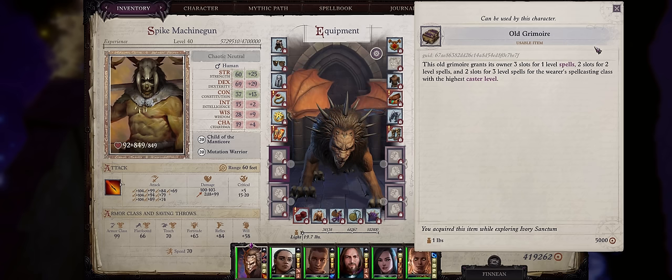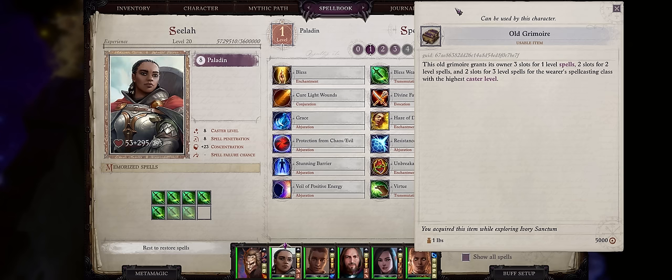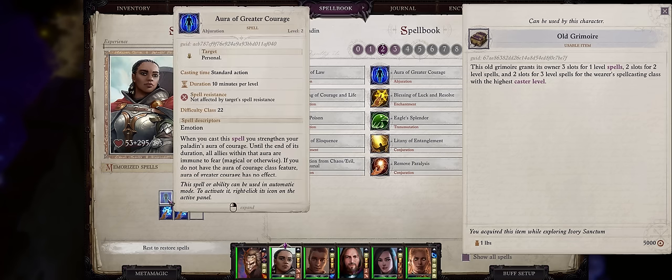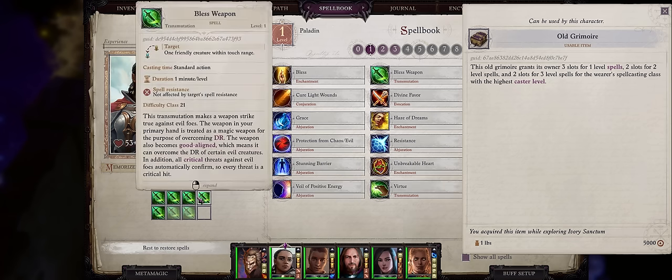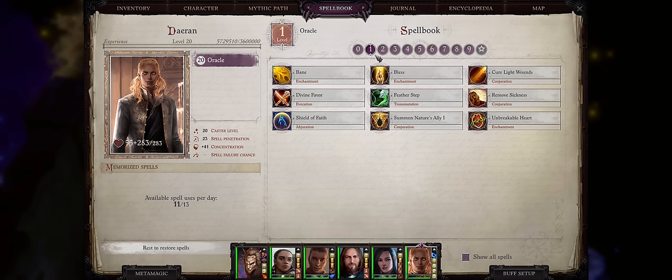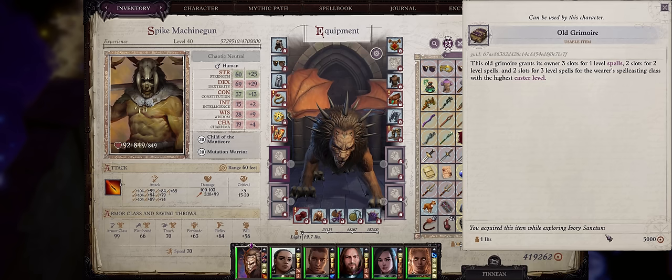The Old Grimoire can really help spellcasters, including casters that aren't full casters like Seelah as a paladin, because it provides you with 3 extra spell slots for level 1 spells, 2 for level 2, and 2 for level 3. Characters like paladins have very useful level 1, 2, and 3 spells such as Bestow Grace, Aura of Greater Courage, Blessed Weapon, and Divine Favor — so having extra casts of those is great. The same for rangers. You can use it on a full spellcaster like Daeran or a Wizard for more castings of useful level 1, 2, and 3 spells. The Old Grimoire is found inside the Ivory Sanctum.